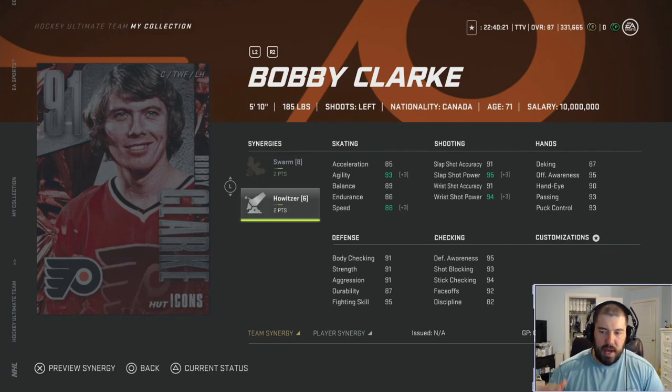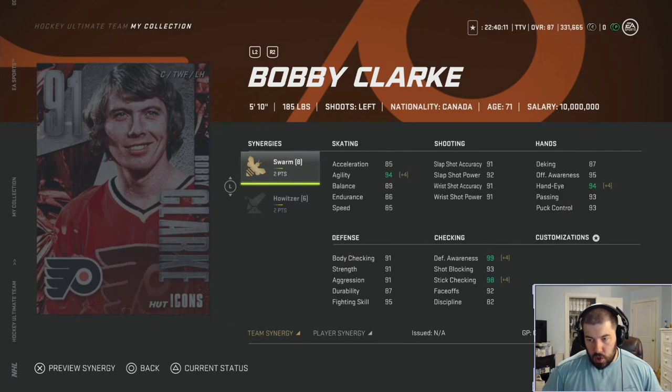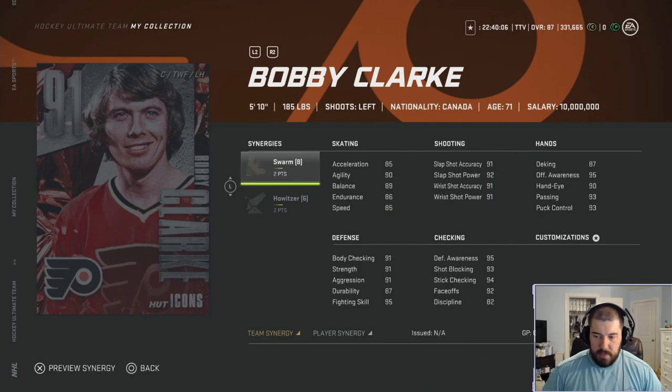He's 5-foot-10, 185 pounds, left-handed shooting. He has two points for swarm and two points for howitzer. It's really important he has the howitzer because it gives you speed, agility, slap shot power, and wrist shot power. With distributor he can get up to 91 speed. The swarm gives you agility — a big plus — so with howitzer and swarm he gets up to 97 agility. He also gets max defensive awareness and stick checking with the swarm, which is super important because he plays like a true two-way power forward.